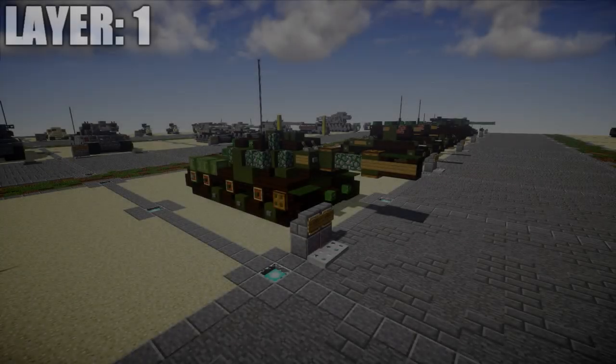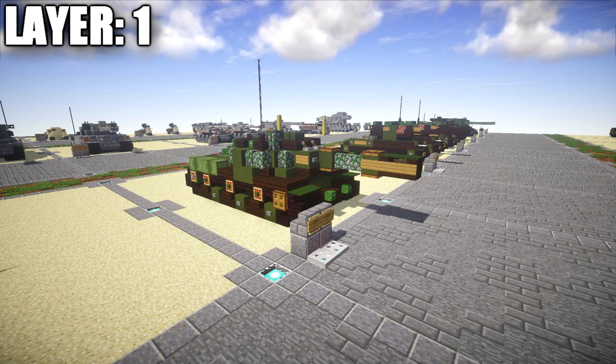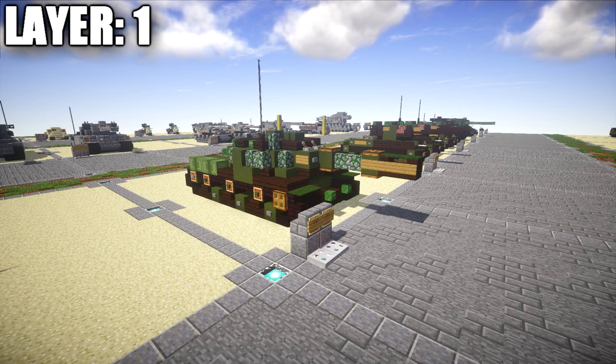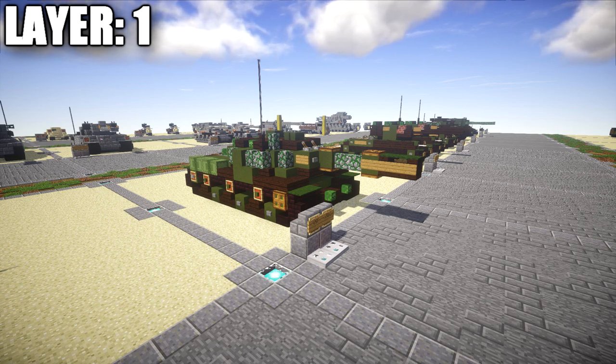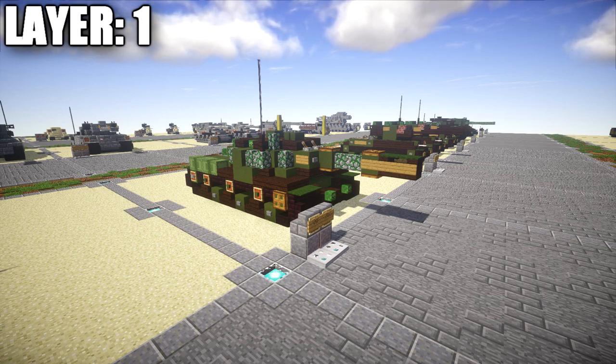In this tutorial we'll be building the SU-152 — a Soviet self-propelled heavy howitzer used during World War II. It mounted a 152mm gun howitzer on the chassis of a KV-1S heavy tank. Later production used an IS tank chassis and was re-designated ISU-152. Because of its adopted role as an impromptu heavy tank destroyer capable of knocking out Tiger and Panther tanks and Elephant tank destroyers, it was nicknamed Zvoboy, which translates to beast slayer. It was in service from 1943 to 1954.